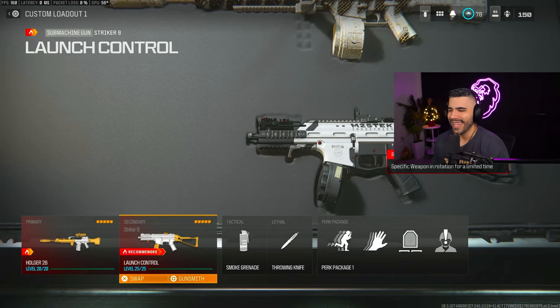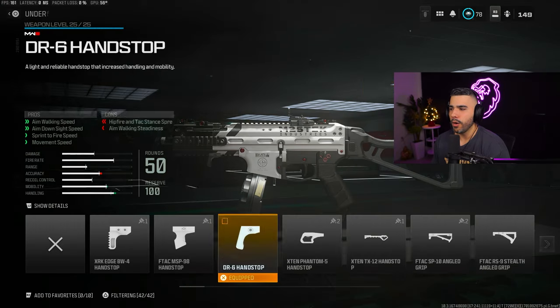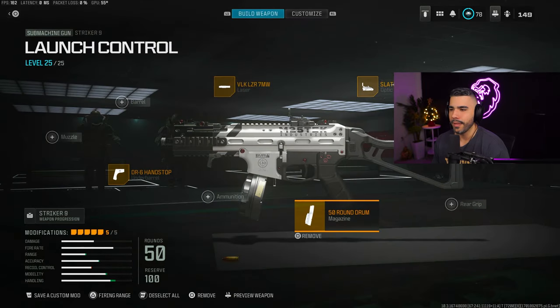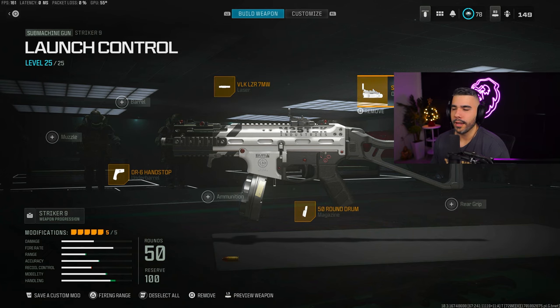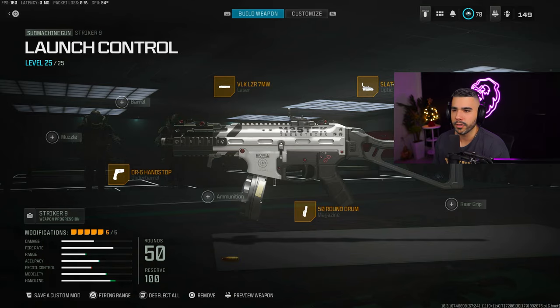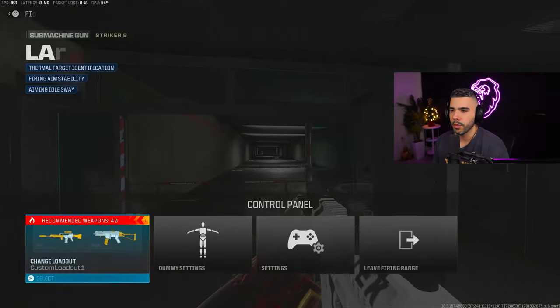Next, we're going to be talking about the Striker 9. This is a very underrated SMG in the game. We got the DR6 Hand Stop Underbarrel for that huge boost in ADS and movement speed. We're going to be rocking a 50-round drum because it goes through ammo very quickly with a high fire rate. We have the VLK 7MW Laser. We got the Slate Reflector — this gun feels like it needs a sight, could be the ELO or Slime Line Pro, because the iron sight struggles a little bit. And we got the Striker Factory Stock.